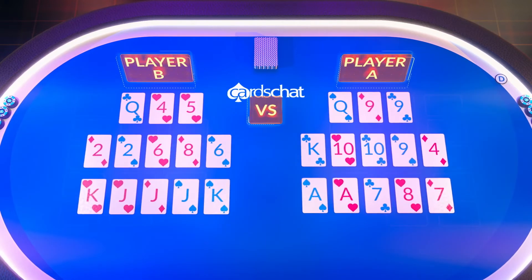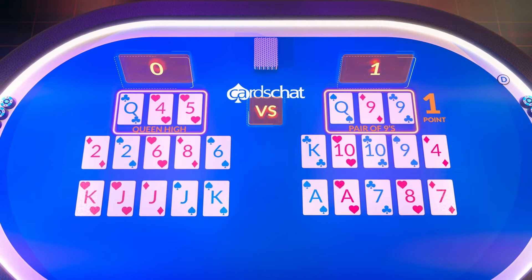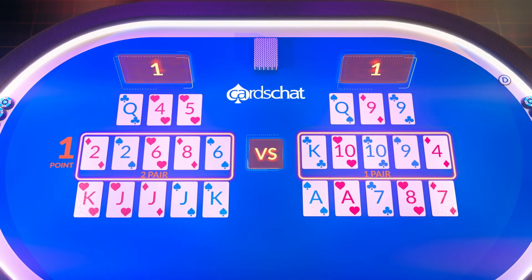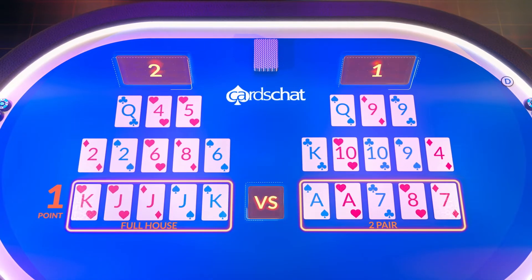With all the cards played, Player A has won the front hand, as their pair of nines beats Queen High. Player B wins the middle and the back, with two pair beating one pair, and a full house beating two pair.